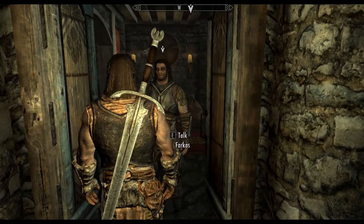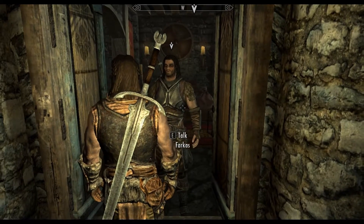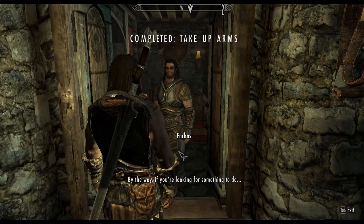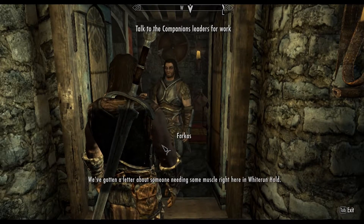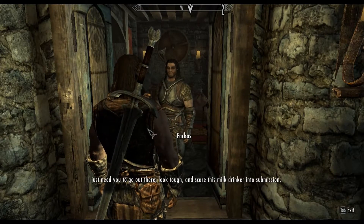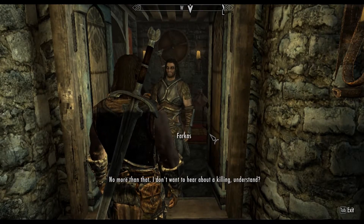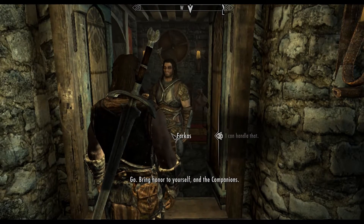So here you are — looks like the others are eager to meet you. Come to me or Ayala if you're looking for work. Once you've made a bit of a name for yourself, Skiora and Vilkas might have things for you to do. Good luck — welcome to the companions. We've gotten a letter about someone needing some muscle right here in Whiterun Hold. I don't know what the fight is about, and that's not our business anyway. I just need you to go out there, look tough, and scare this milk drinker into submission. Bring honor to yourself and the companions.